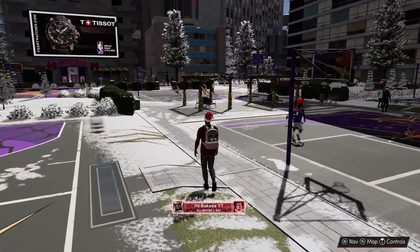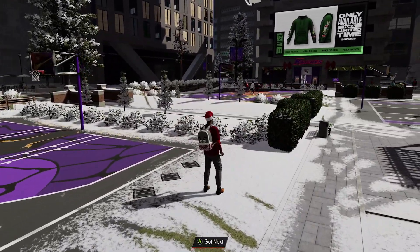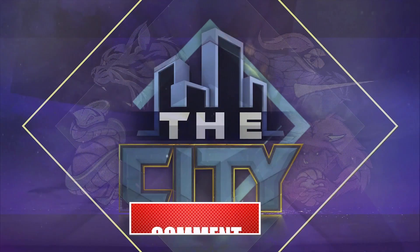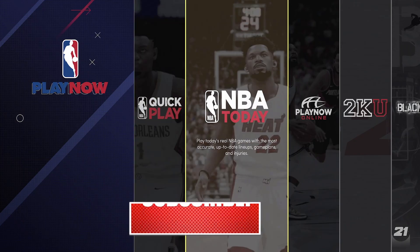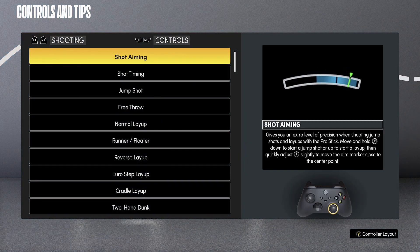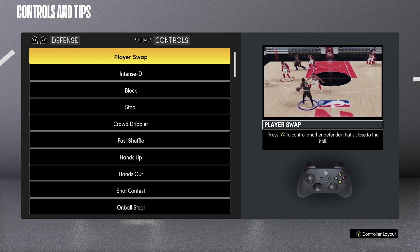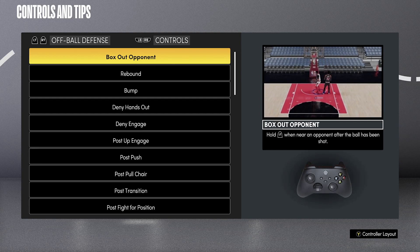Anyway, let's talk about these off-ball defensive tips. These tips are going to help you play better off-ball defense. Some of the stuff you already know — these are for beginners — but some stuff I didn't even know. If you stay to the end, I'm going to show you some things like how to get better blocks and what animations trigger solid blocks. We're going to the 2K tips and looking at some controller tips.